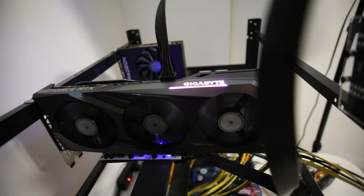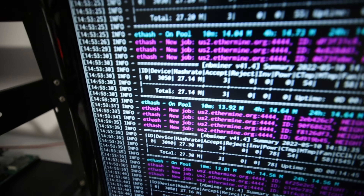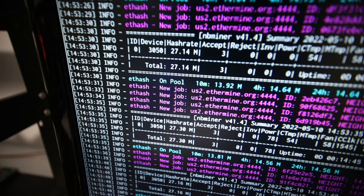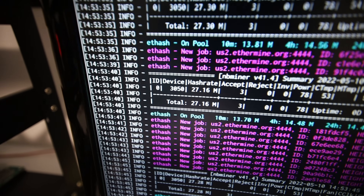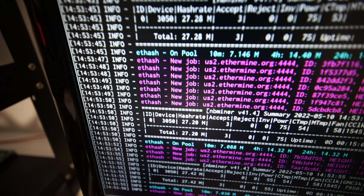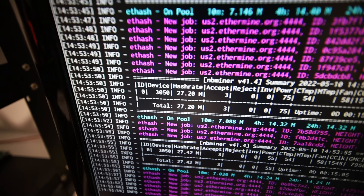Those two cards are LHR V3 models. NB Miner has just released version 41.4, which has given us the ability to unlock these cards. We were able to get 13 or 14 megahash initially when the 3050s came out, and now we can get around 27 to 28 megahash. This is at the 90% unlock on the RTX 3050s.